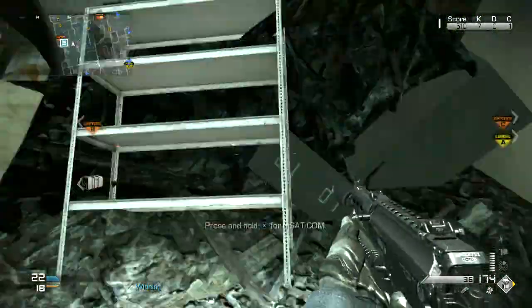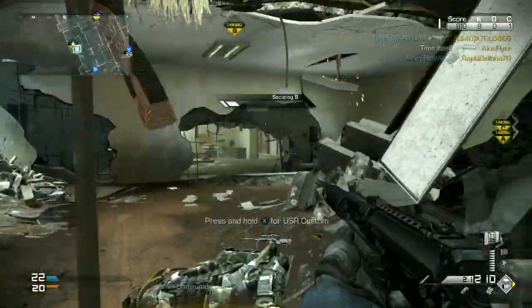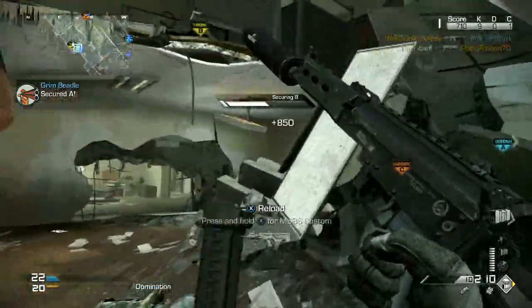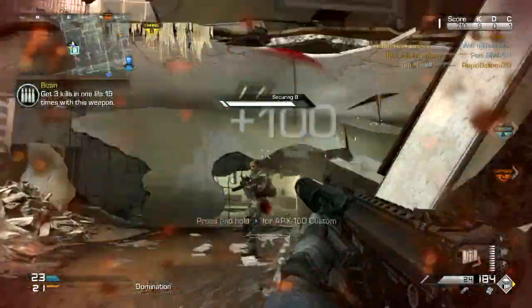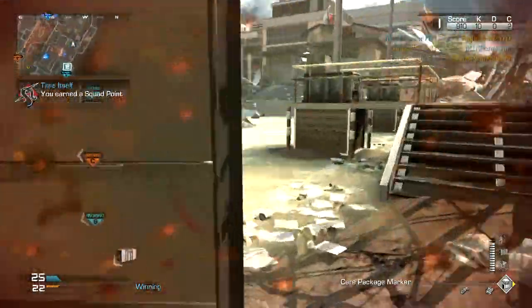Rapid Fire does nothing on the Bizon. It shoots at 900 rounds a minute with and without, despite being coded for 937 normally and 1102 with Rapid Fire. That's the rounding down of the rate of fire to the frame rate that I was talking about. But it's not always quite that simple, so let me put up the chart with my tests.